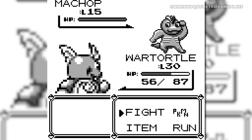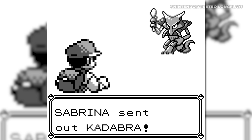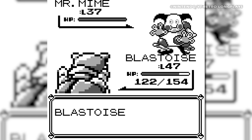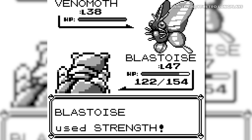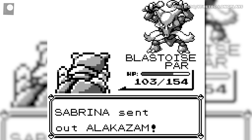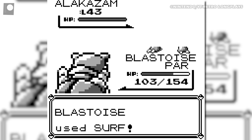Except for one tiny detail: the chart included in the manual is wrong. If the chart were to be believed, Psychic-type Pokemon are weak against Ghost-type attacks, and this was the original intention of the developers, as is evidenced by some in-game dialogue that backs it up. But due to a programming oversight, Psychic Pokemon are actually immune to Ghost-type moves, meaning that anyone who tried to go into battle based only on what they read in the manual wouldn't stand a ghost of a chance.